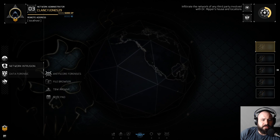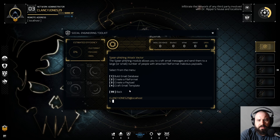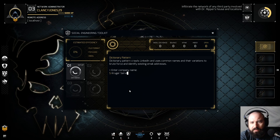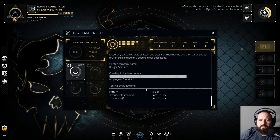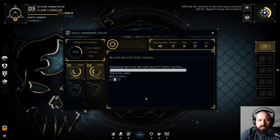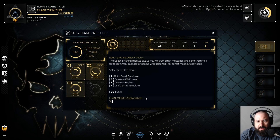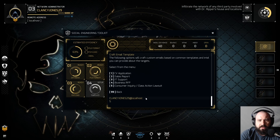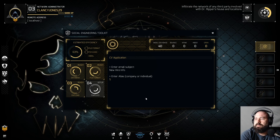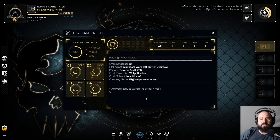We need the social engineering toolkit. So we're targeting the Kruger Services database. I'll do the basics: create a payload for a shell VPN and email template. For the application, we'll go with new hire info. The recipient will be HR at Kruger Services dot com. They should fall for that.